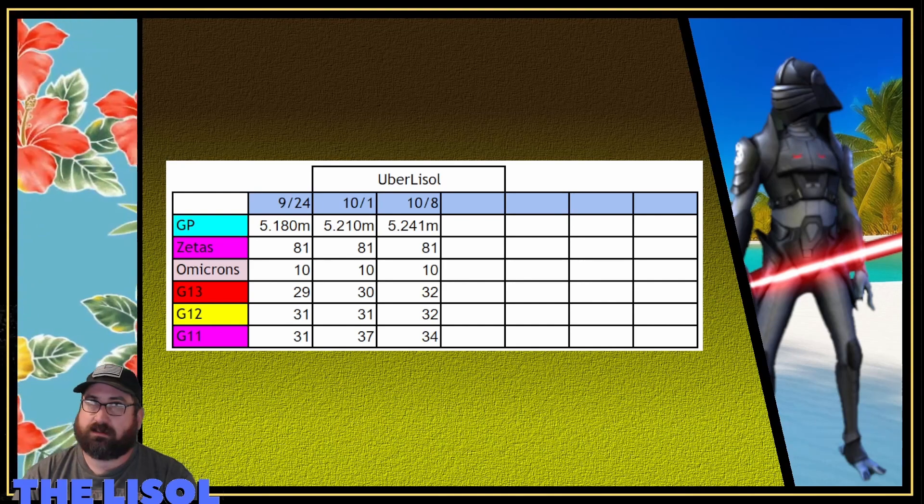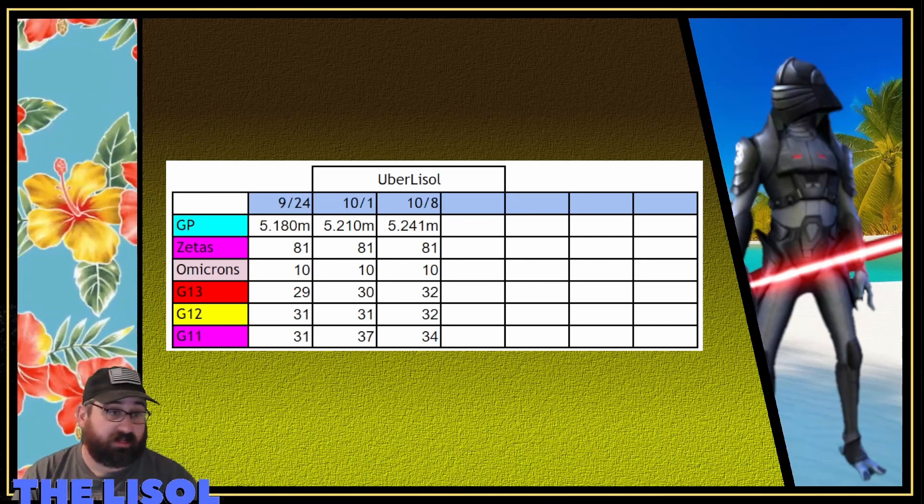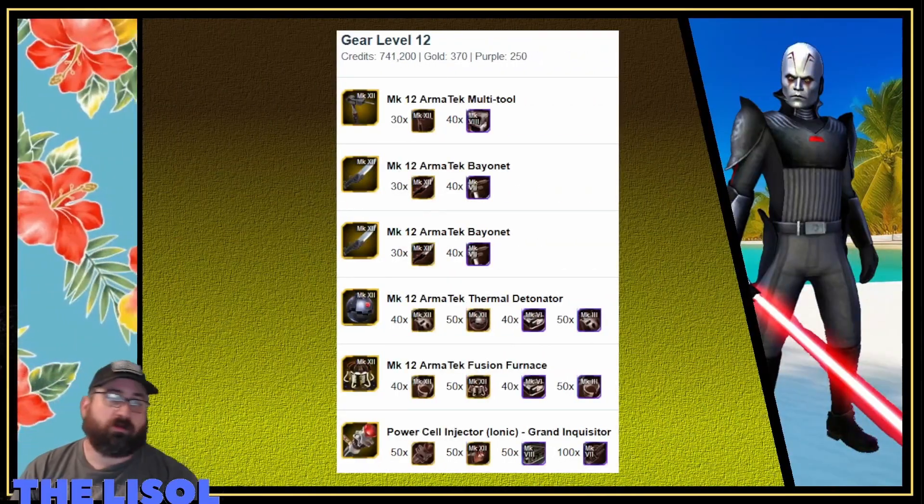G13s stayed the same at 10. G12s went from 31 to 32. G11s went from 37 to 34 — I lost three G11s, which explains why the G12 count only went up by one.